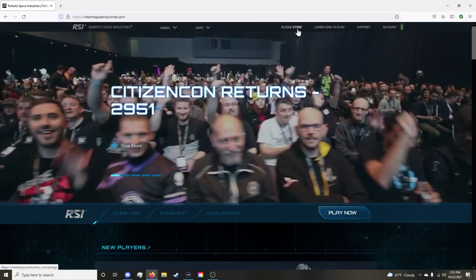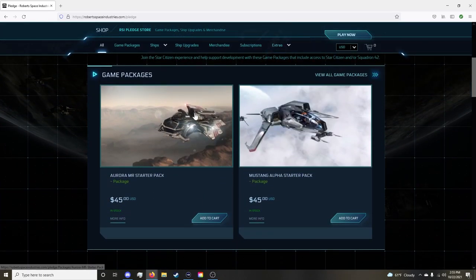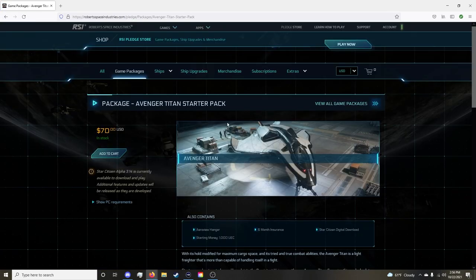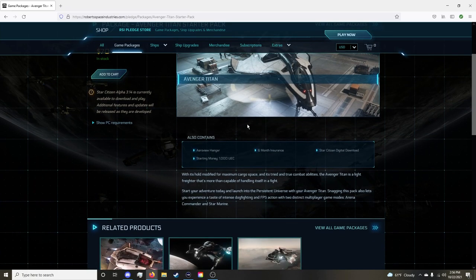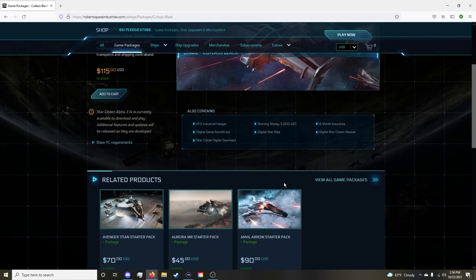After making an account, you need to make a pledge to a ship in the game — it's like buying the game but you own the ship forever. The lowest ships you can get are the Aurora and the Mustang. If you want to stay cheap, I believe the Aurora is the way to go. However, if you decide you like the game, I recommend the Avenger Titan for solo players, or the Cutlass Black if you have a friend you'll play with. Any more money spent will be unnecessary unless you want to back and support the company.